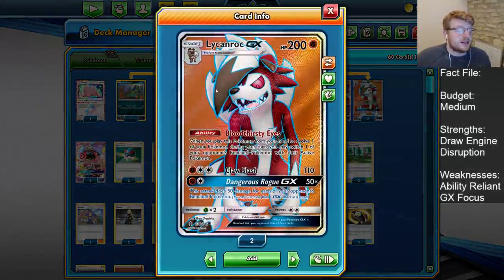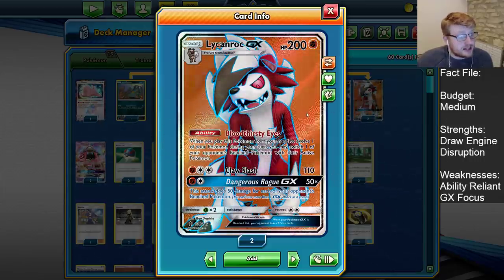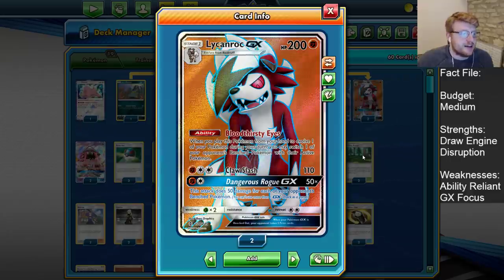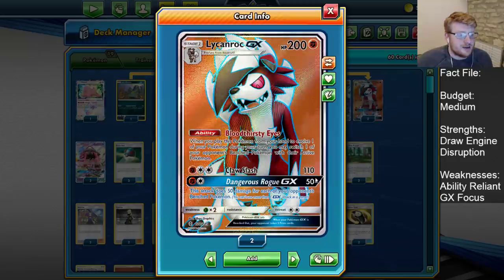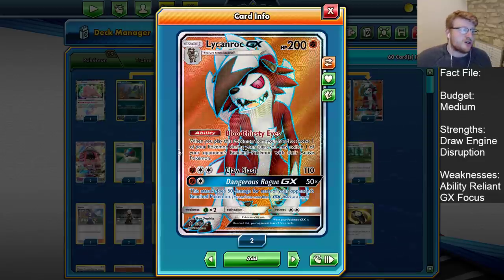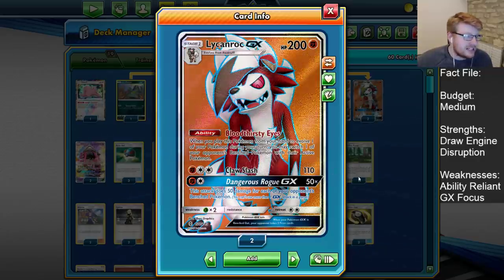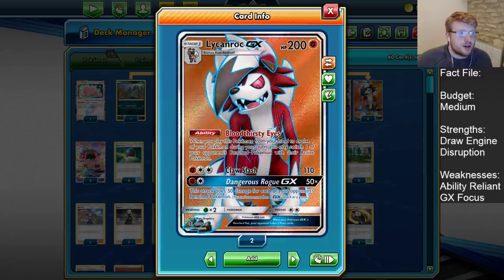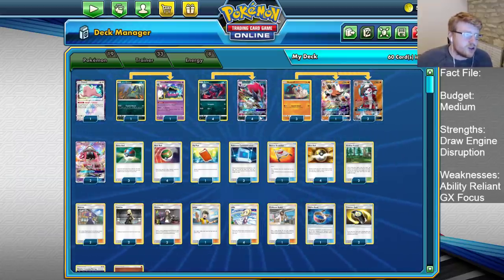Bloodthirsty Eyes is an incredible ability for targeting some of our opponent's big threats on the board, as well as giving us a disruption element, especially when you go first. You can target things anywhere on your opponent's side of the field. Claw Slash does 110 for Fighting and DC — pretty vanilla, but times 2 for weakness, which is enough for dealing with Zoroark. Slap a Choice Band on or use a Kukui and this can also knock out Pikarom. We also have the Dangerous Rogue GX attack for Fighting Colorless, doing 50 for each of your opponent's benched Pokemon — a huge attack for dealing with Zoroarks and Pikaroms.